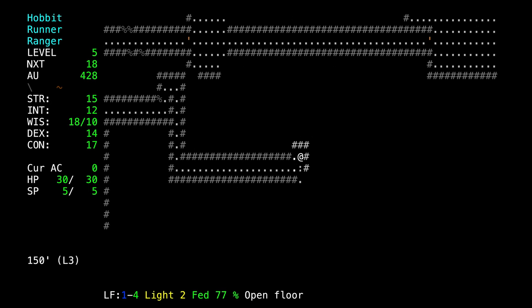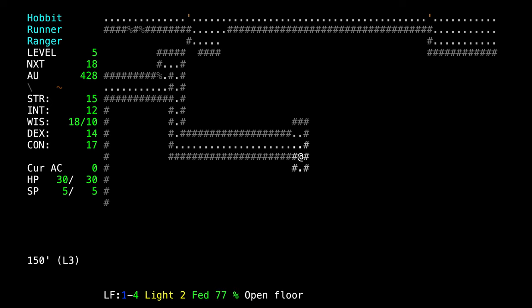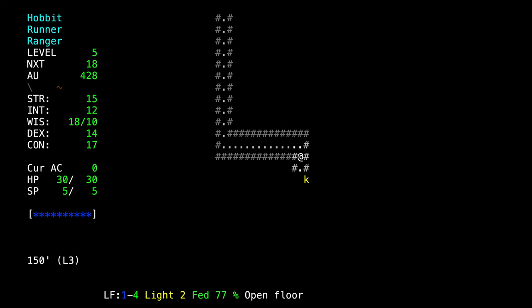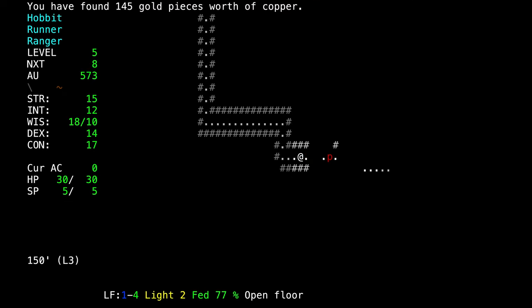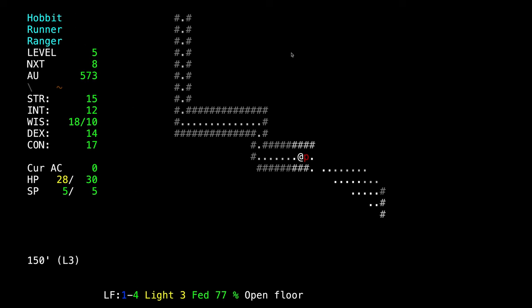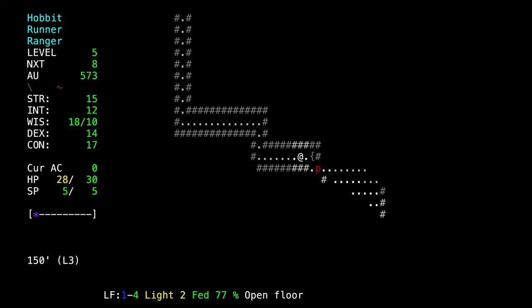We can dig into rubble — this is a pile of rubble. We can dig by pressing capital T in the direction we want to dig. Sometimes there's treasure under rubble. Here is another kobold — a smaller one, only 8 hit points. I'm just going to melee these ones. He hit us first because we stepped forward next to him — it was his turn and he could just start hitting us. So you have to be careful when walking up to enemies. We got him pretty good with our Morningstar and will finish him off with shots.